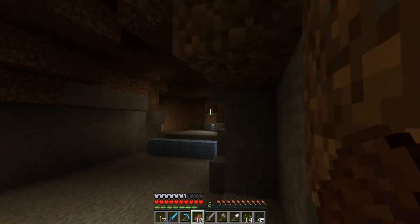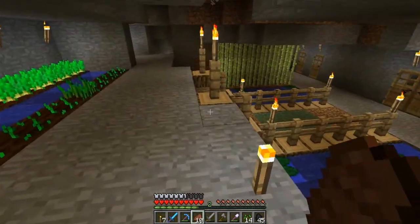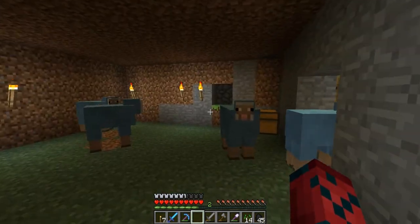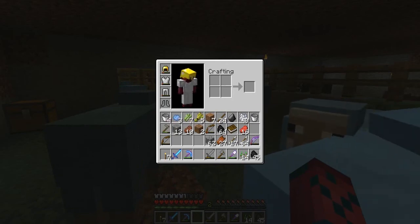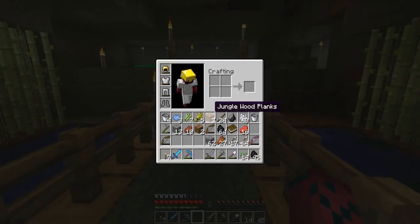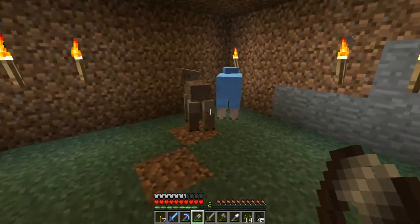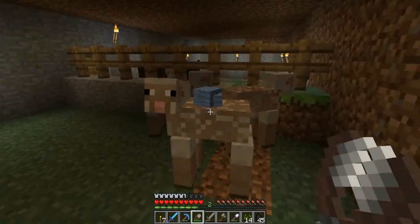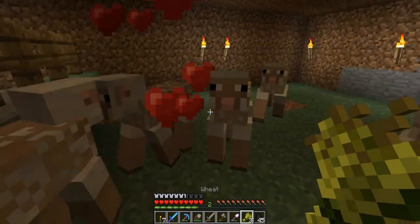There you go — five blocks laid out, looking decent. I bred the cows; I'm not gonna kill them yet but I want to breed them one more time first. Now the sheep are eating the grass and regrowing their wool, so we can start shearing them. Let me grab my shears — they were in the chest. That little clicking noise it makes is so awesome! We got 13 wool blocks, and I'll breed you guys as a treat.